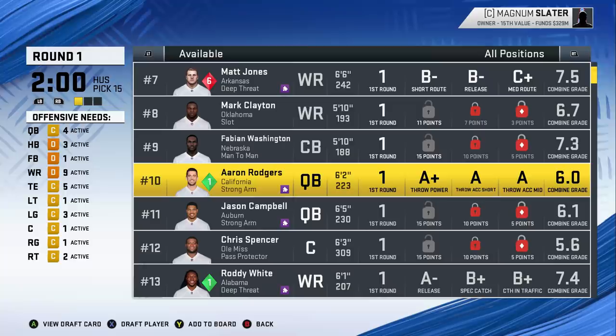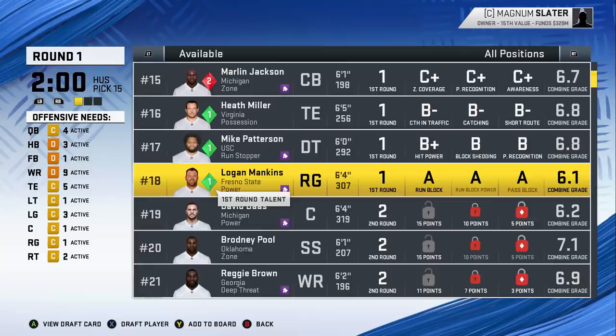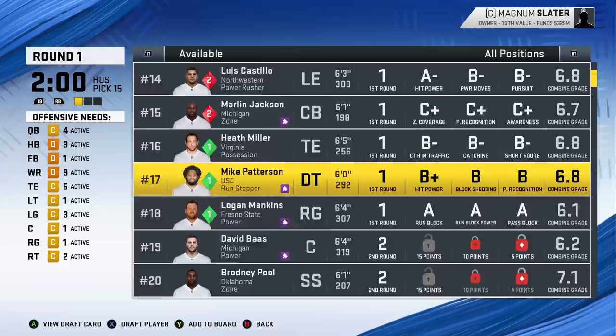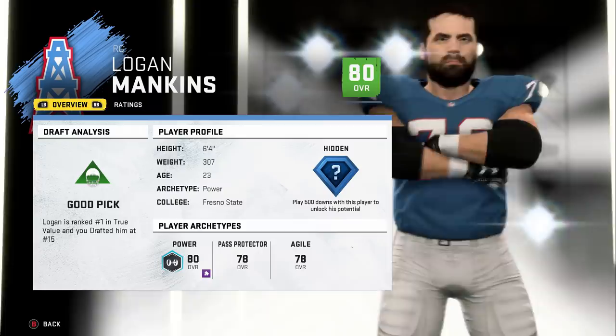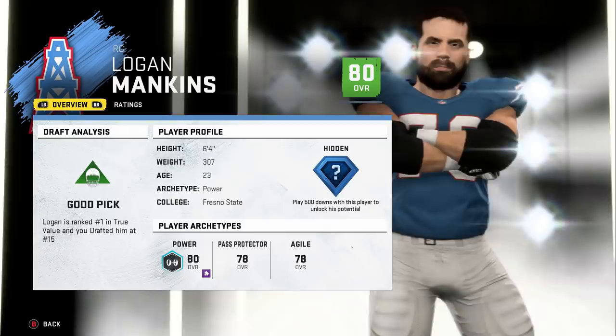Kind of looking at the board — everything is saying just don't be crazy and draft Aaron Rodgers when I've committed to Eli Manning. That's a friction that's only gonna snowball 20 more episodes down the line. Roddy White could be a nice pick; Heath Miller and Logan Mankins were also available. It's really between Roddy White for a third receiver or Logan Mankins at guard. It's an ugly pick with Rodgers on the board, but Logan Mankins is one of the all-time greats for the Patriots. We'll draft him — and he comes in at number one in true value, 80 hidden dev. The unsexy pick turns out to be the pound-for-pound best player in the draft.